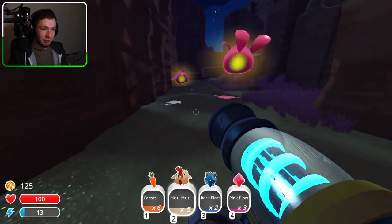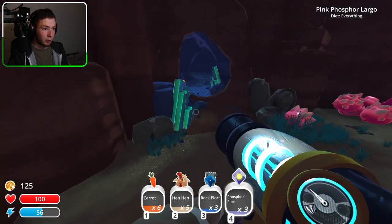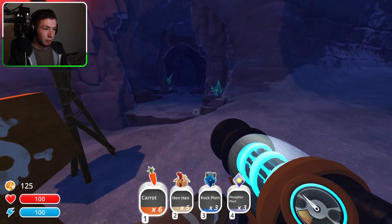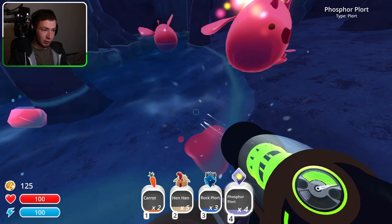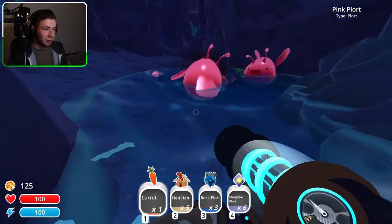I didn't get much — a few chickens but not as many as I hoped. I guess I should take some of these phosphorus plots if I see them because they are valuable. Can we go into the cave? 'This cave system was sealed off from a cave-in when I first discovered it — maybe that's why the fellows up ahead are so grumpy.' These are going to be the bad guys. Let's just do it. Yeah, these guys are angry — we can just give them some food to calm them down.